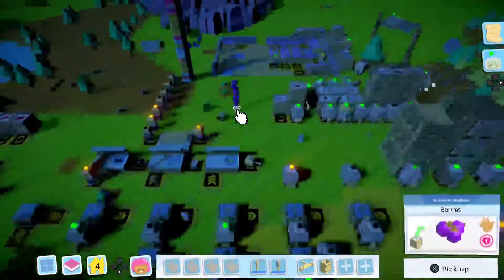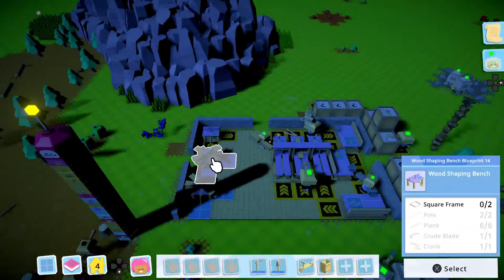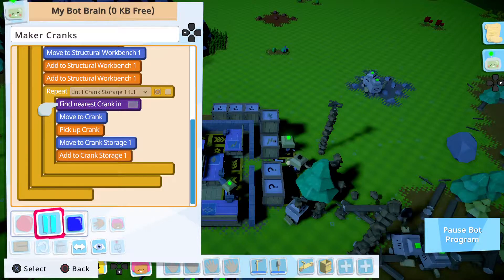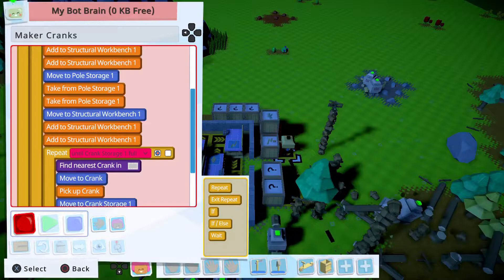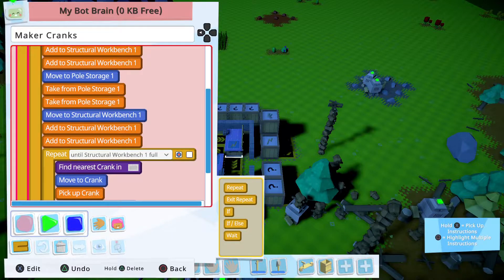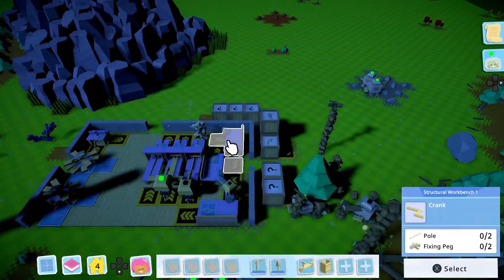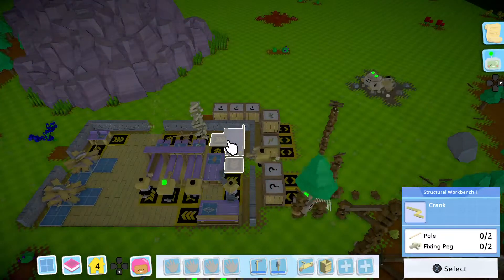Wasn't that a line from Anchorman? It's mind bottling. All right, we need to fix all of our stuff. Hey, why aren't you still making cranks, my dude? Crank maker? I'm running into the exact same problem. Until this is empty. There's a line from something — it's mind bottling. Let's just check while you guys watch stuff happen. It's mind bottling — Blades of Glory, other Will Ferrell movie.